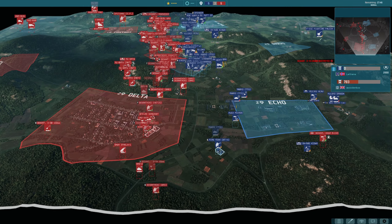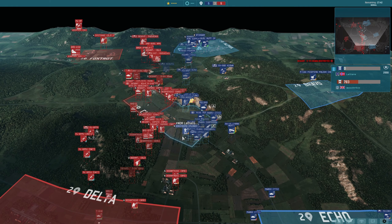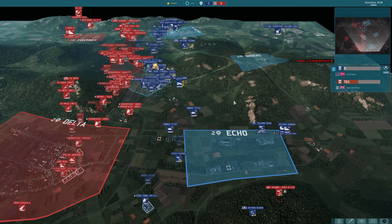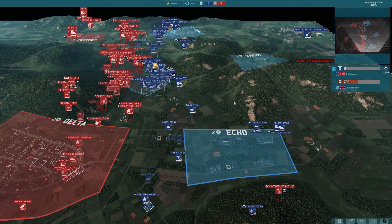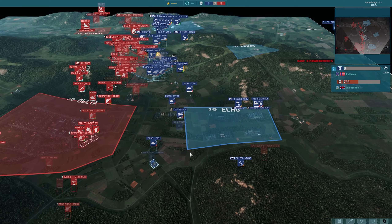A wooden box maintaining control in terms of points right now. All he has to do technically is hold for the full game — another 27 and a half minutes give or take. That's a long time to hold out against Lathans in my book. But if anyone could do it, it's someone like a wooden box.